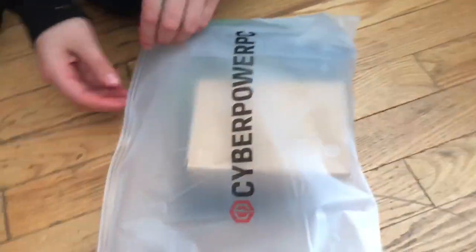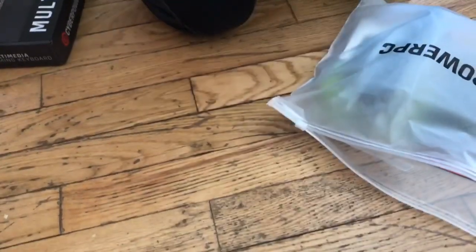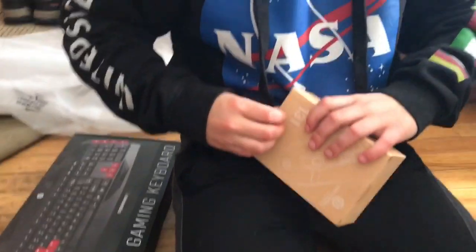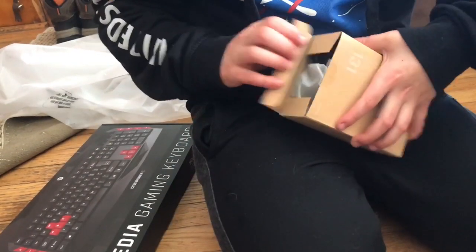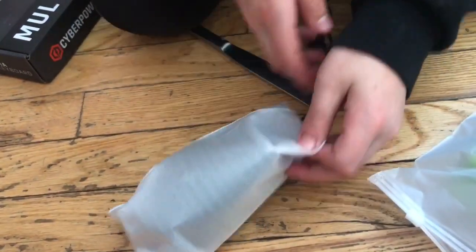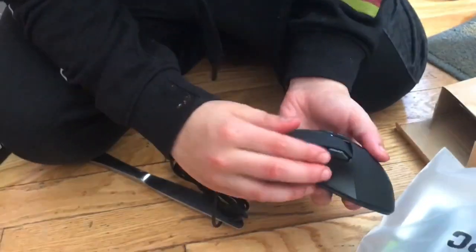So now we're opening the mouse. Let's see how this thing looks. This is the mouse — looks pretty nice, feels pretty nice. It has four buttons on the side.